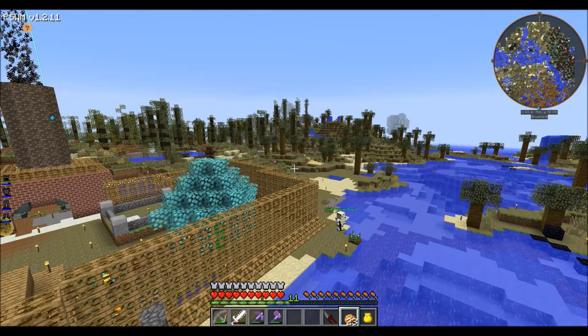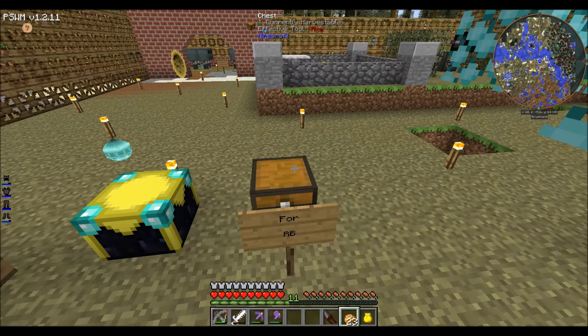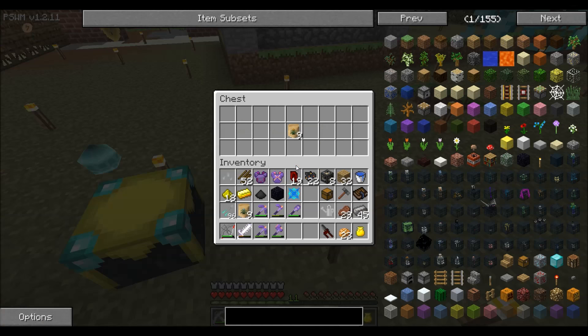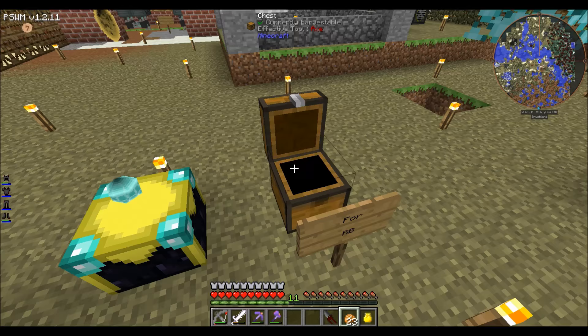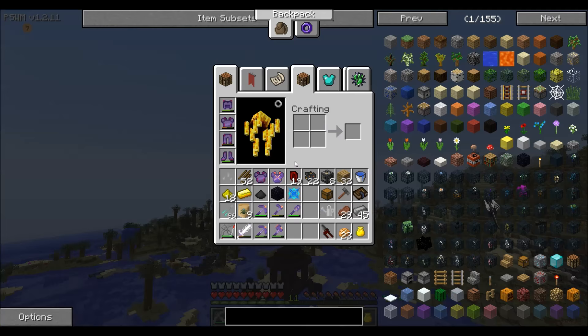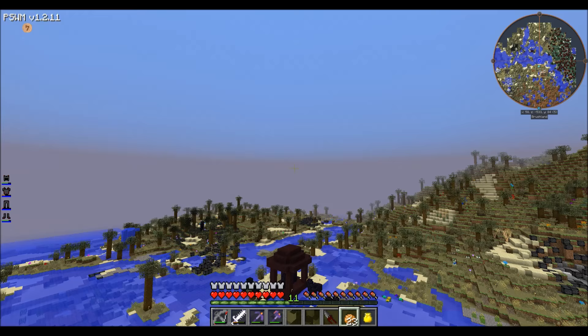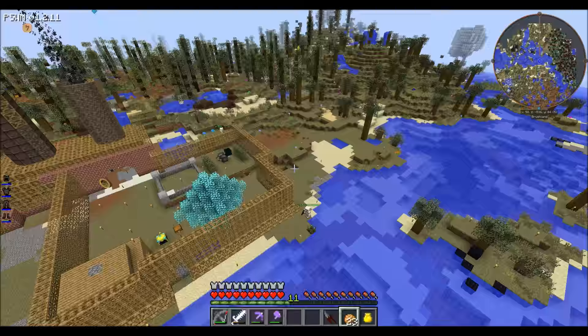Hey everybody, welcome back to Modsplosion on the Beach Block server. I'm here at RB's base - I just got done swapping items. I changed the sign on top of the chest from 'for JT' to 'for RB' and placed some copper acid clippings inside. I took the tin essence he left for me. I've been working on the agri-craft magical crops to get some materials built up.